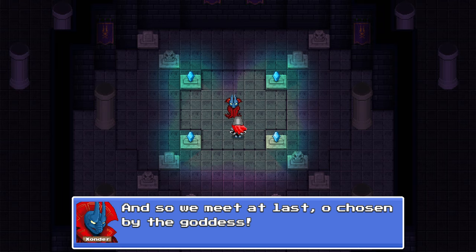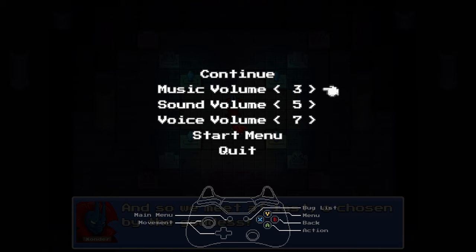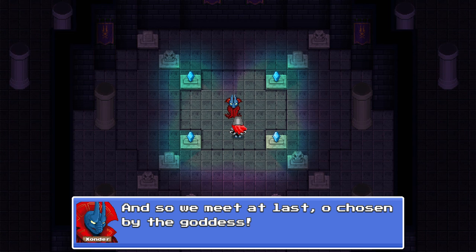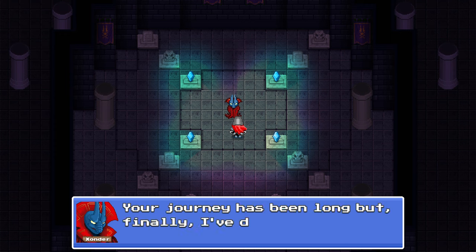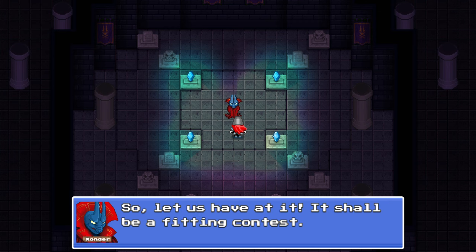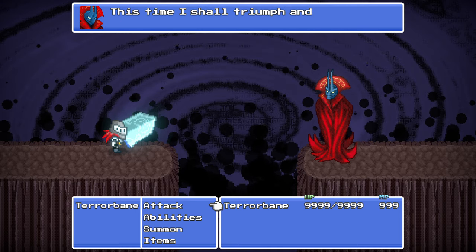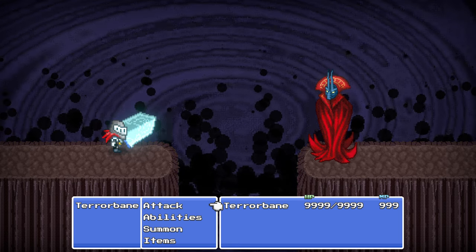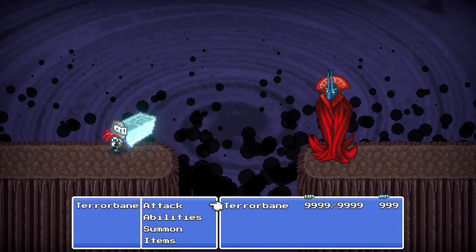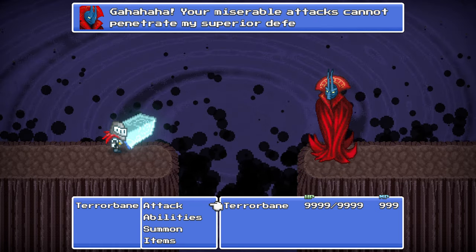Suddenly a voice: "And so we meet at last, oh chosen by the goddess — your journey has been long, but finally I've drawn you here within my dark realm. Let us have at it!" We are thrown straight into the final boss fight — Zonda, the Tyrant of Darkness — with an enormous HP bar. "That is too much HP."